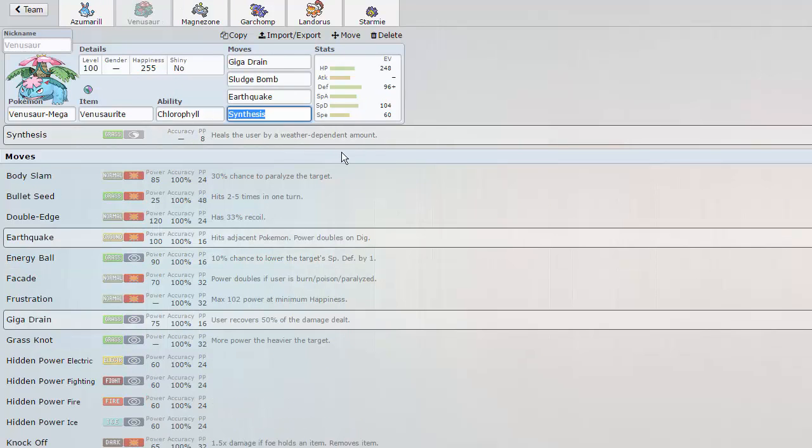We'll go to the Venusaur first. We have Giga Drain, Sludge Bomb, Earthquake. You might see that I have a Landorus, a Garchomp, and a Starmie to kill Heatran, but I'd like a lure because once Heatran is gone on most teams, Venusaur basically just walls the majority of the team. Earthquake is there to catch it on switch and basically two-hit KO it in pretty much any variant. And then we have Synthesis as well to stall things out and gain back health.